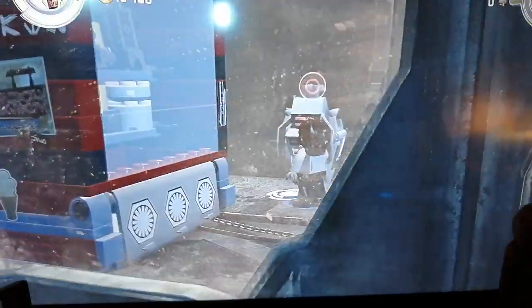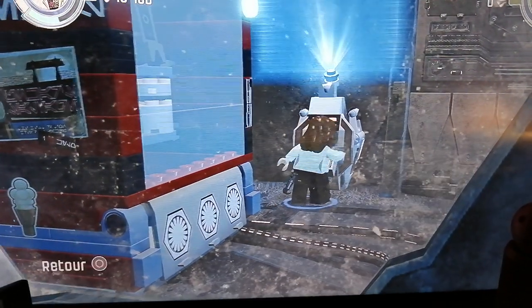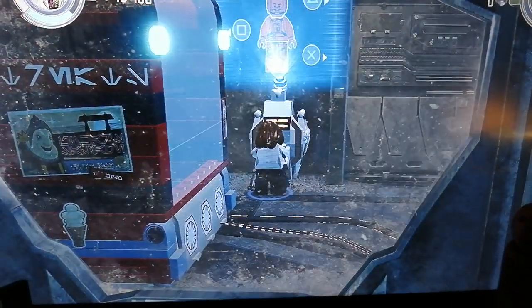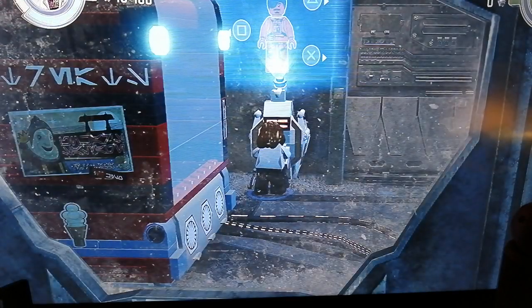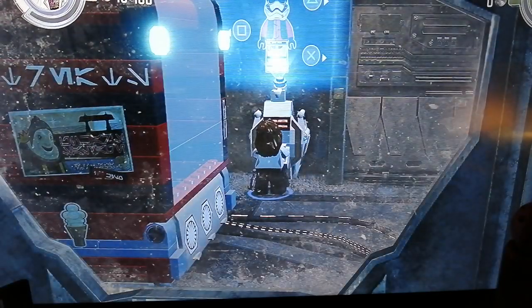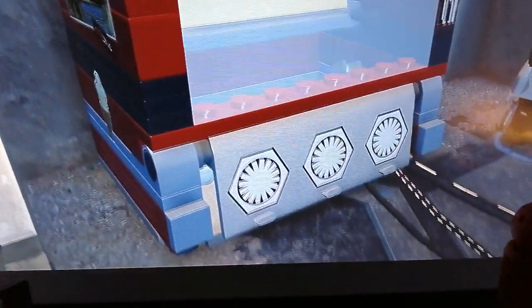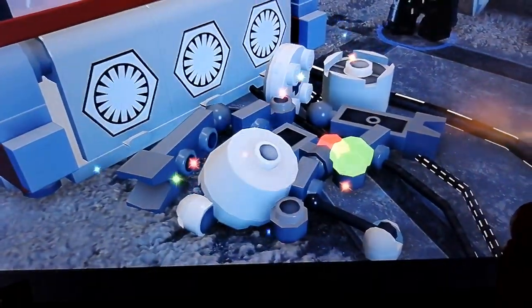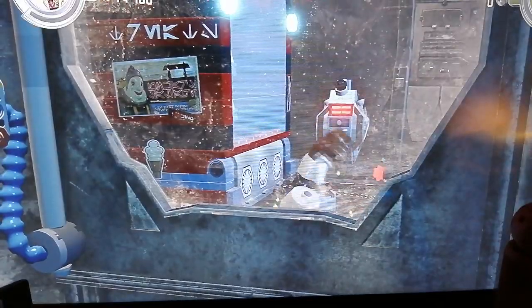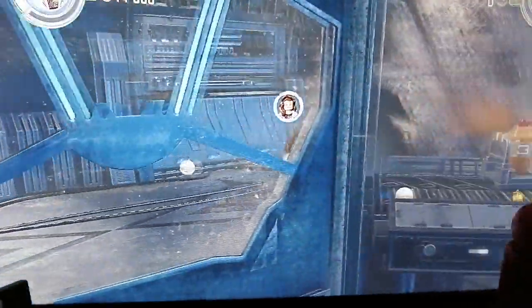Alright, in here is a First Order panel. Do we have anyone from the First Order? Oh, Kathleen Kennedy can use it as well - I had no idea about that! Along with Finn, Kathleen Kennedy can also use First Order panels. I had no idea about that before, but now I know. And it opens that - automatic, whatever. And let's build. We get Minikit number 5!